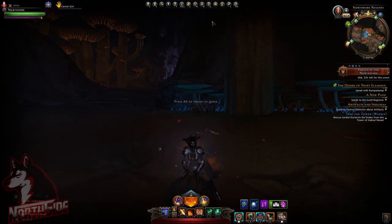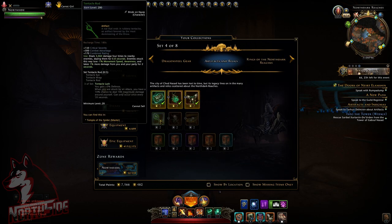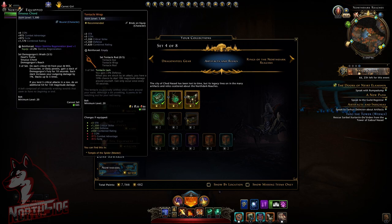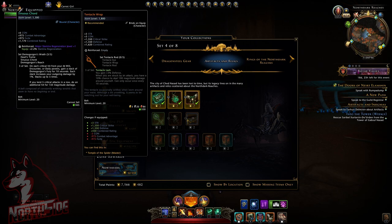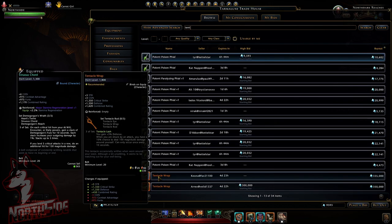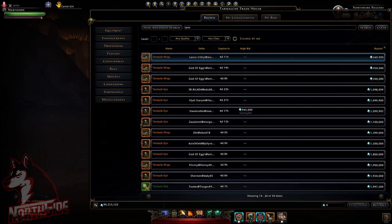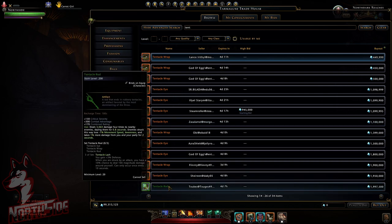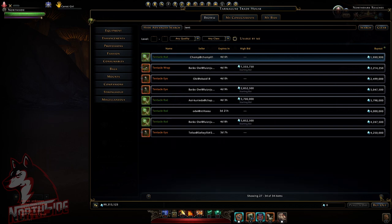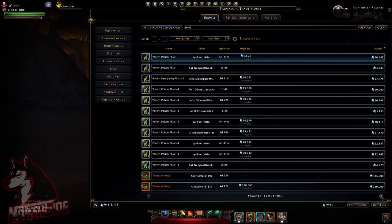Last but not least in the collection is the second artifact set: tentacle rod, tentacle eye, and tentacle wrap — all bind on equip, coming from Temple of the Spider master. If you go on the auction house and type tentacle, you can see the tentacle wrap is 335,000, the tentacle eye is 1 million, and the tentacle rod on green level is 2 million because not a lot of people are running the dungeon yet. Prices will drop next week when most people run the dungeon, and eventually it will become much cheaper.